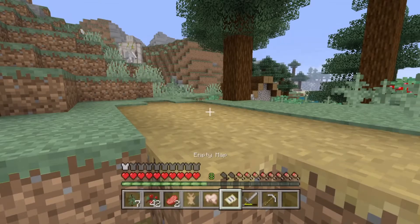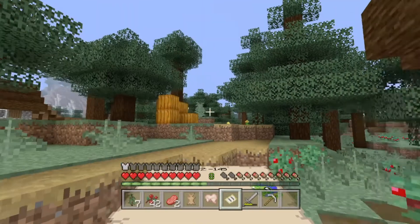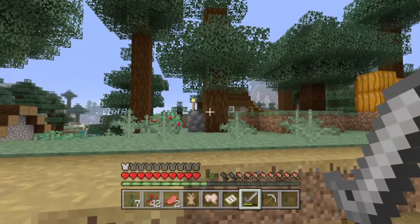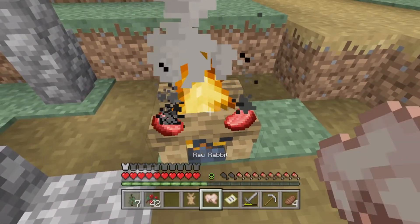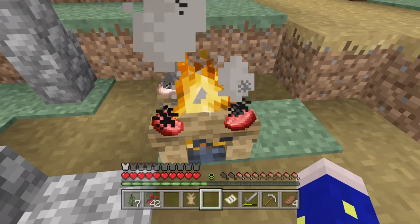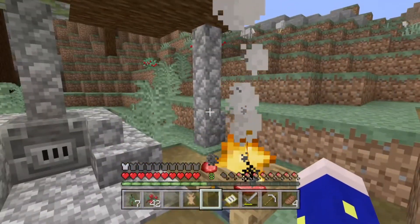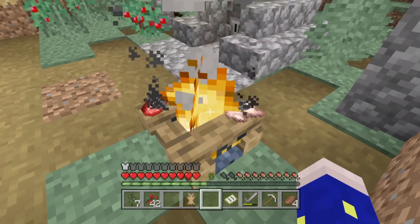I haven't even opened up the map yet. We're here in this corner of the world. We're going to find a nice mountain over here and build a mountain base. The first thing we're going to do is get storage, because everybody knows you need storage in this game. Let's grab this steak and cook all the current food. As I slowly progress, we're going to first figure out where we're going to place the iron farm.